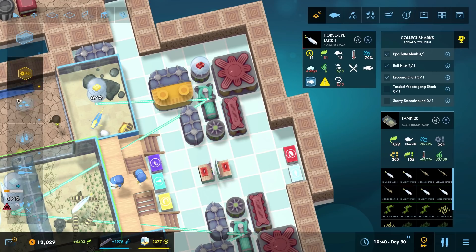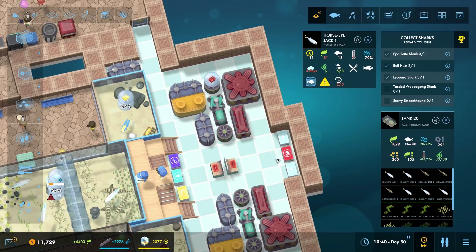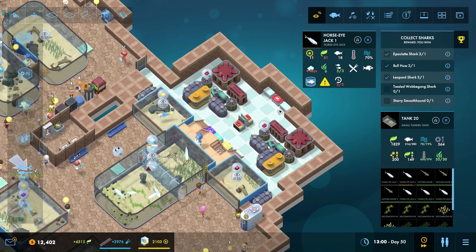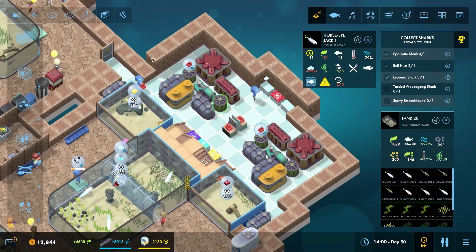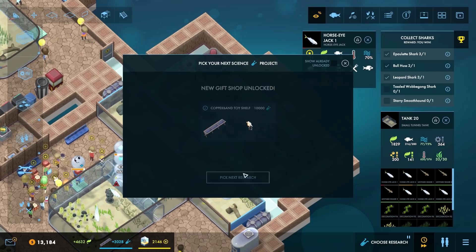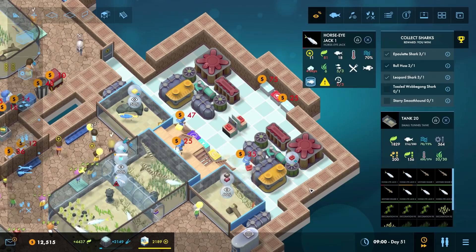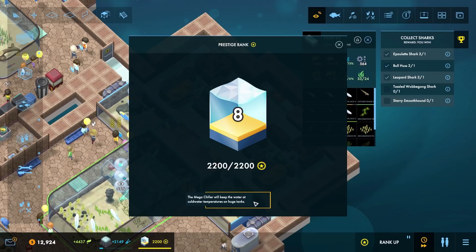I'm going to change some things around. I'm going to place in a second herring dispenser for this tank, given that I've got so many tanks here that require it. That poor fish is going to die - we're just not feeding it fast enough. But at least now they don't have to wander off so far, so we might be able to help them. We'll watch this one through.